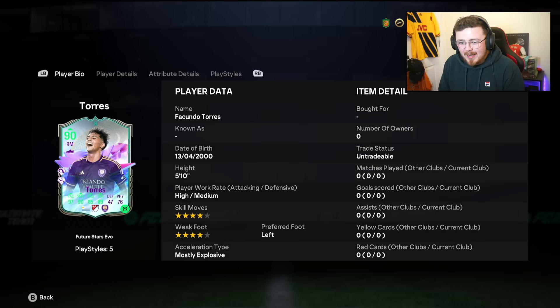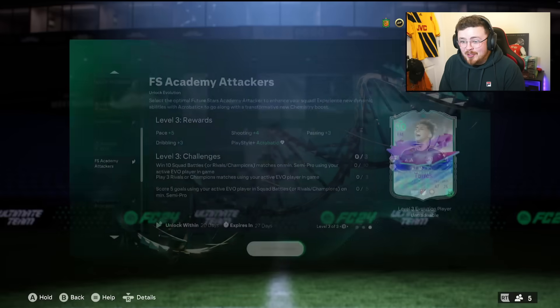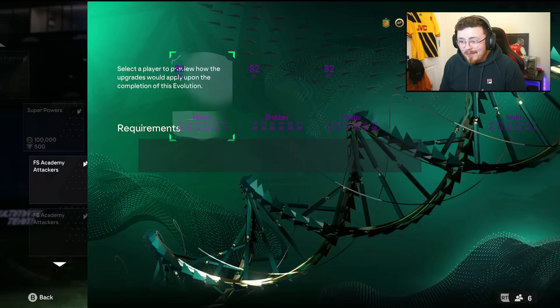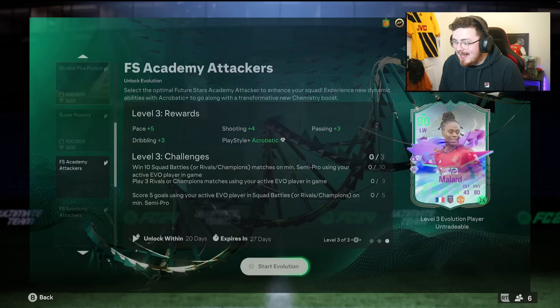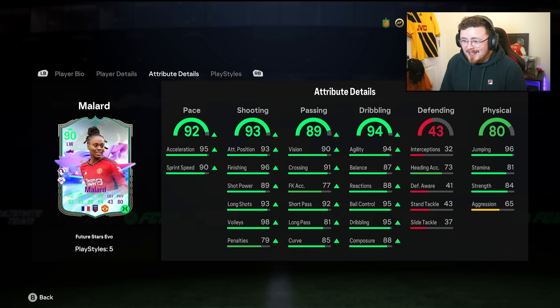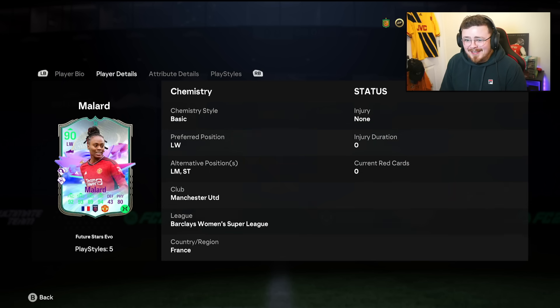Torres — is that 97 pace, 90 shooting, 89 dribbling? Wow. OK, this has some potential. Obviously we're very limited to the pool of players we can pick from here, but EA have properly juiced this. This has to be seen as a W. Obviously you can get a bit creative with which one you decide to choose. Let me know who you think you're going to go for. Let's lock in now. Let's go through them each one by one.